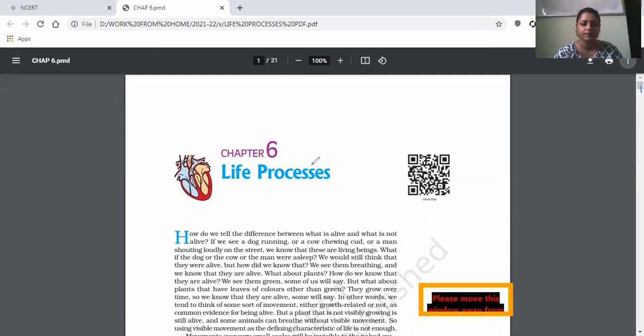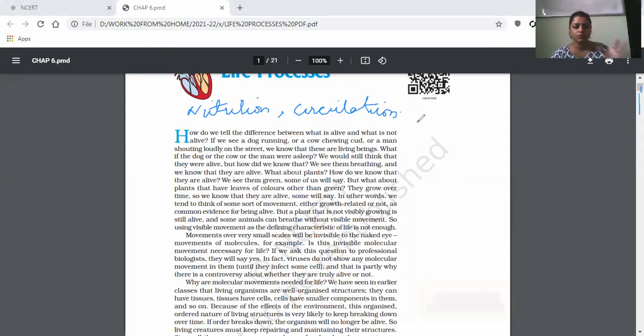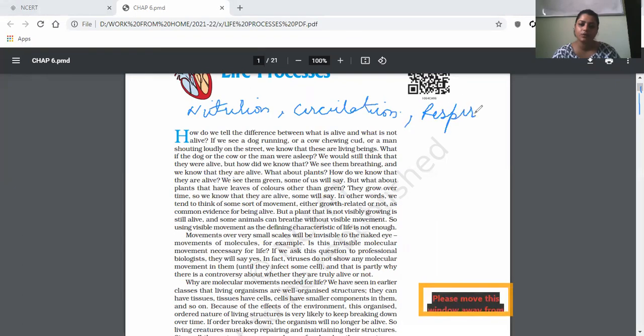For our survival, we need many processes, but four are the main ones: nutrition, for our food and energy requirement; then there is circulation or transportation, which is required for the movement of whatever we have taken, to move it around in our body; then there is respiration, to break down the food we have taken into a usable form; and then excretion, to remove the unwanted material.